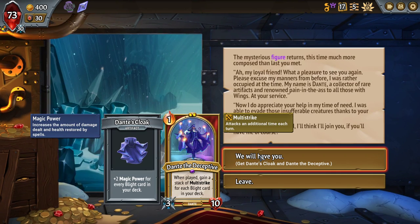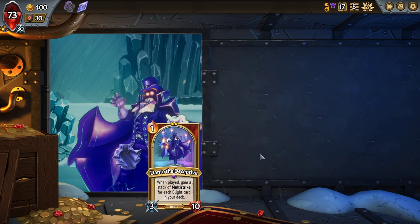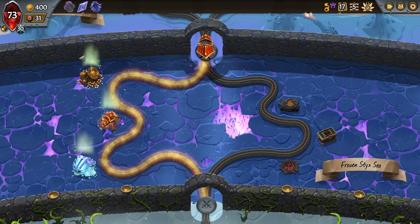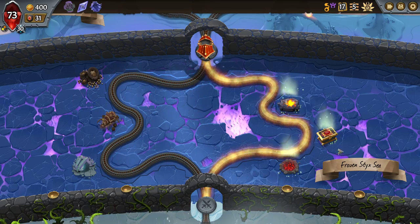Dante the Deceptive — plus two magic power for every black card in your deck, which is plus eight for me, and when played gain a stack of multi-strike for every black card in your deck. So now we have another good minion upgrade target. Another Lodestone Totem on the other side — heck yeah, let's do it.